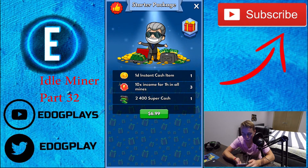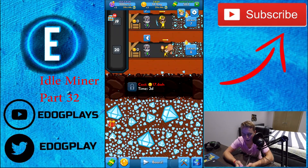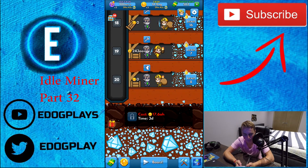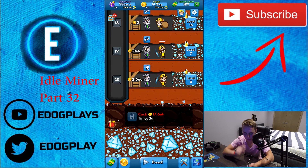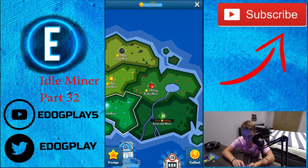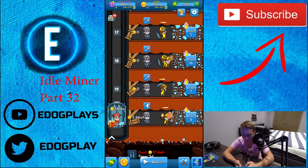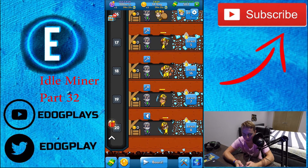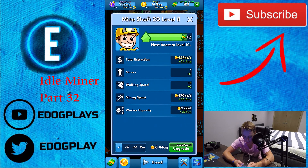We have another starter package deal going on — I'll go over that in a little bit. We can't buy the emerald mine, and we don't want to spend it on the ruby mine, but I guess we're going to have to spend it on the ruby mine because we did just prestige. So we are going to activate all of those managers.